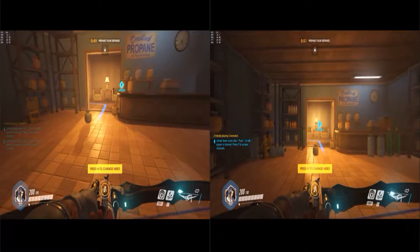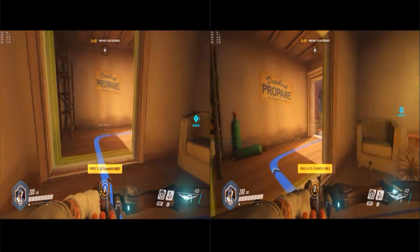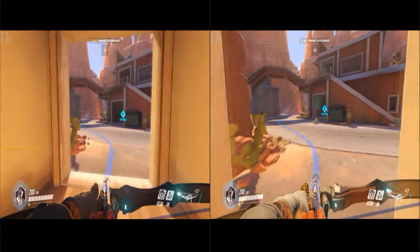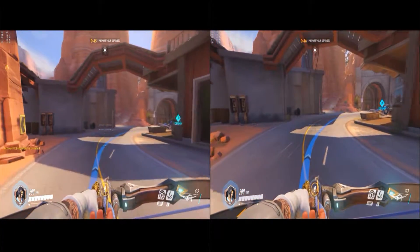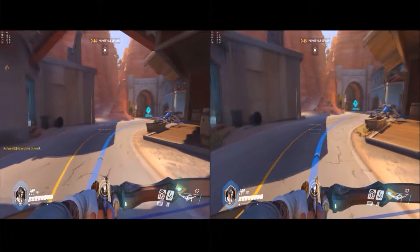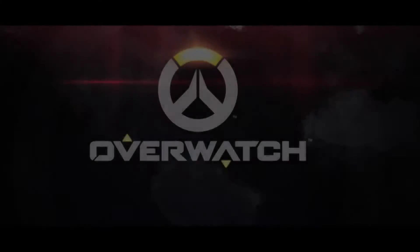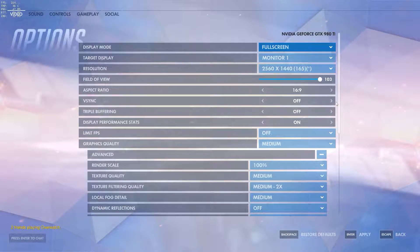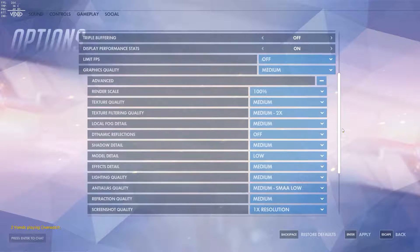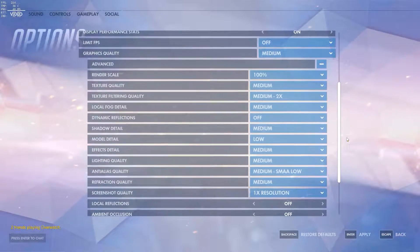Here we have two videos running side by side — one is all low settings with no filters and medium shadows, and the other is all high and ultra settings with all filters turned on. I had to put them in slow motion because at normal speed it's a little too quick and you probably couldn't see any differences. Even in slow motion, it's very difficult to see the difference between your low and your high settings. Here are the settings I've locked in for my setup — yours obviously is going to be different.